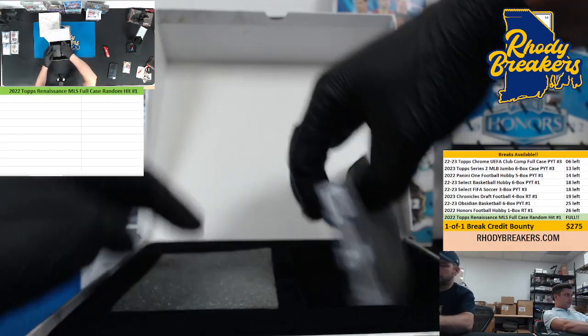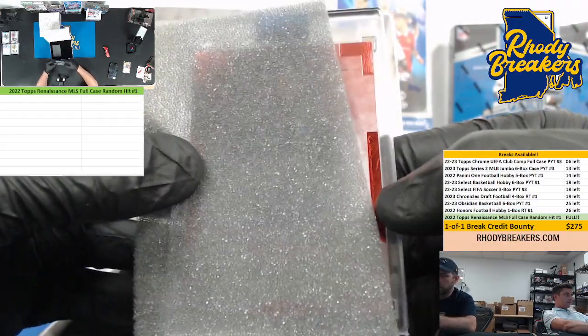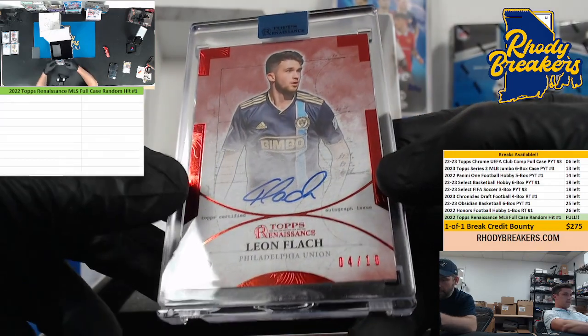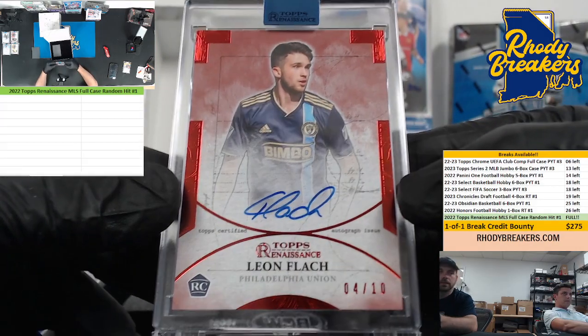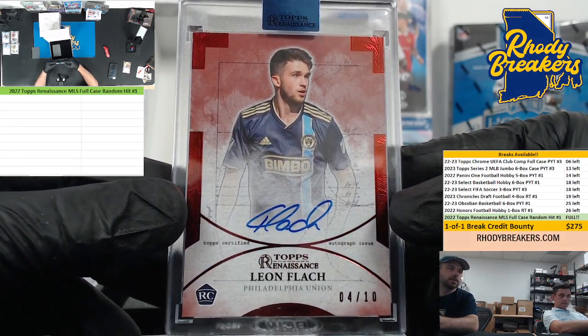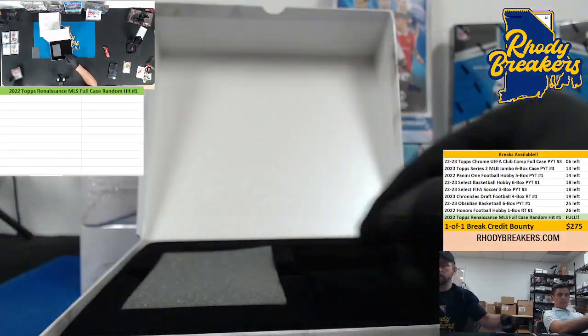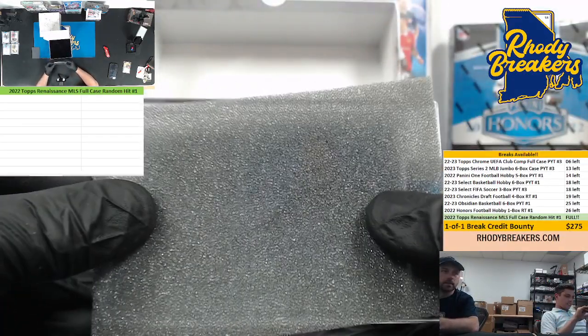The mem is always on the left, at least thus far. It's red — this might be out of five. Leon Flock out of 10 for the Union, rookie ink — Philadelphia. He's been studying, been checking this stuff out. Leon Flock out of 10.